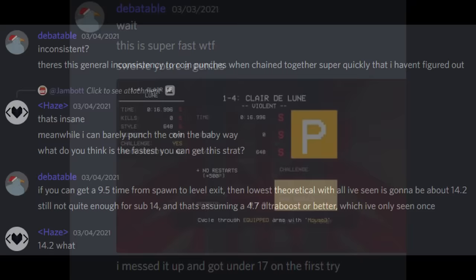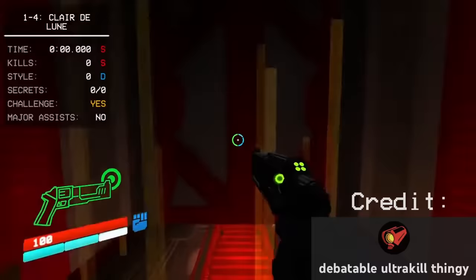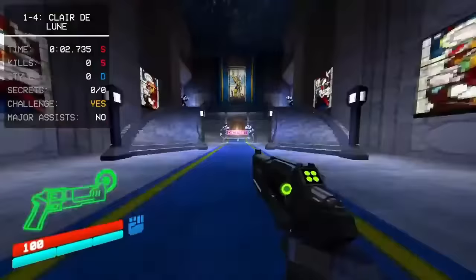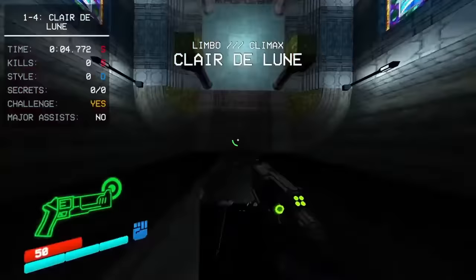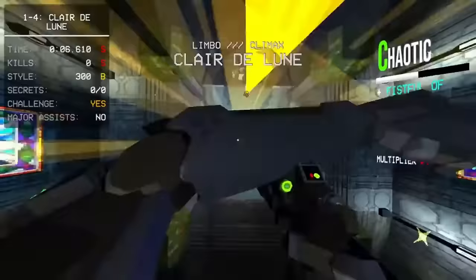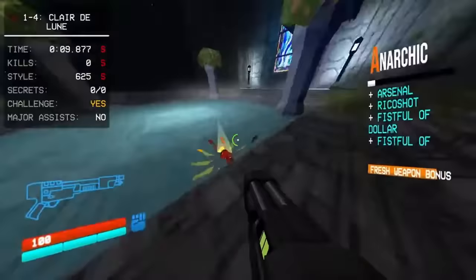This brings the new theoretical best to 14.2, or possibly even lower. On March 5th, 2021, Deb finally got his 14.6. Something important here is that there is very definitely room for a timesave — Deb didn't ultraboost to the final room, he just went back to the Malrail strats, meaning there is still that theoretical couple tenths of timesave. Deb ended up setting a time of 14.626, and achieved a P rank on this level.